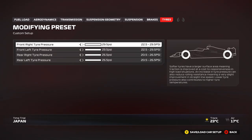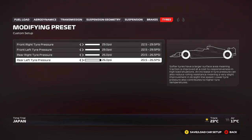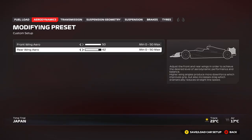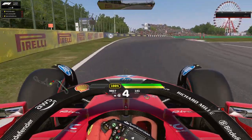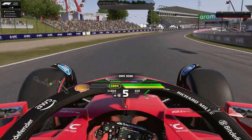Tire pressures: no big secret here — maximum tire pressures for the race. For qualifying, you can reduce tire pressures just a little bit to warm up your tires more quickly. In Japan, sector one is the most important sector and you need your tires warm enough for maximum grip there, so drop the pressures about half a PSI or one full PSI. That's the setup around Japan. If you prefer lower downforce, go for it — try it out. I'll see you in the next track guide and setup in a couple of days. Hope you enjoy it, take care everyone, stay safe and goodbye.